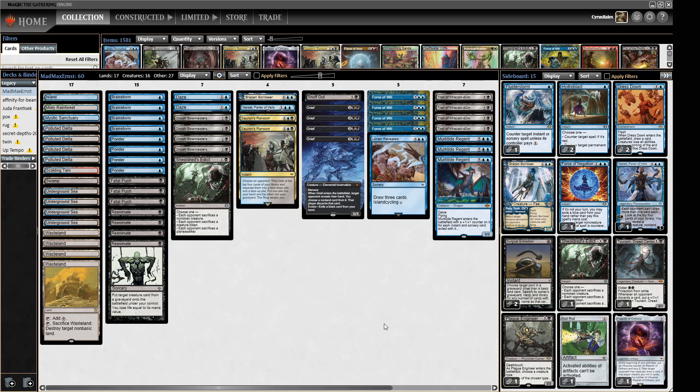Hello and welcome to Crucible of Words. For today's midweek meta deck, we are playing MadMaxErnst's Legacy Challenge winning deck list. This is a quintessential blue-black Scam deck. The name 'scam' comes from the idea of griefing somebody and then reanimating that Grief on the first turn, which is a scammy way to win the game. We are a blue-black midrange sort of deck.